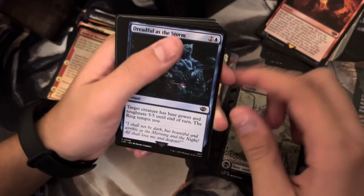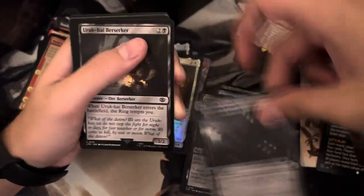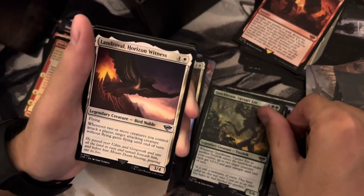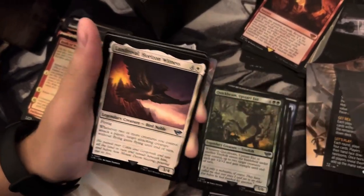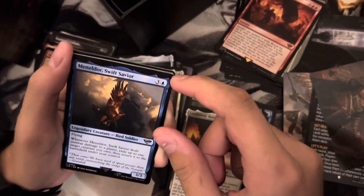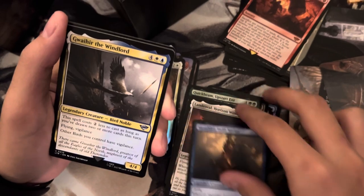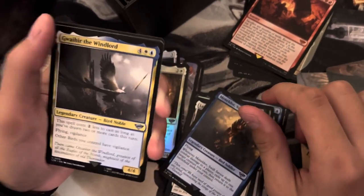Oh nice, it's the Lord of the Rings minigame and I'm just reading it right now. Dreadful the Storm, Claim the Precious, The Black Breath, Uruk-hai Berserker, Quickbeam Upstart, End Land, Roving Horizon, Witness Man, Meneldor's Swift Savior. Why, hear the window - whoa, three legendary birds! Nice.